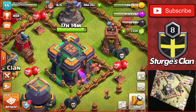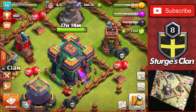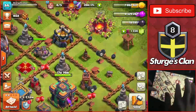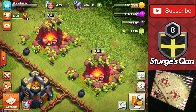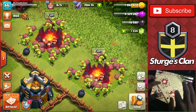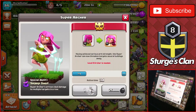Hey guys, welcome back to the channel, it's Sturge here. We're back on the Rush That Base series where I have four out of five builders and a bunch of loot to spend on the base. We're doing a little bit of farming using the mass sneaky goblin attack strategy for a couple more episodes, because I'll be using a new attack strategy in the coming videos. We need to get the archers up to level eight to use the super archers.